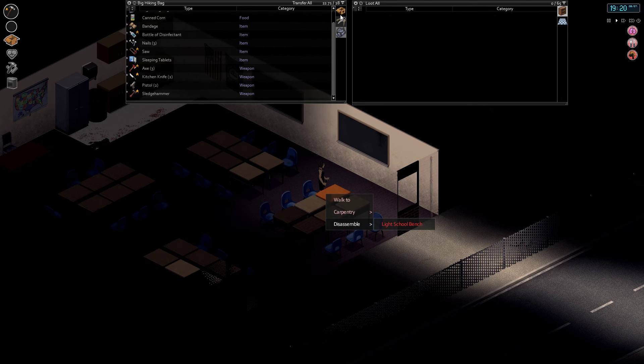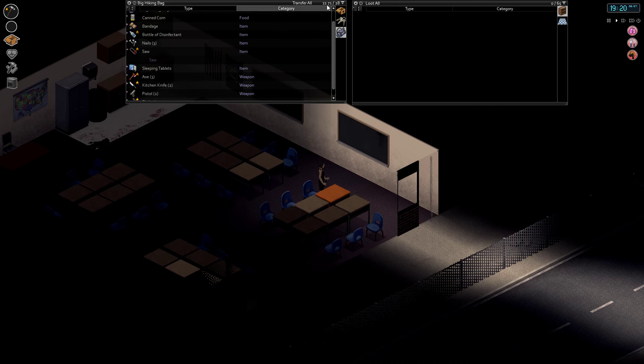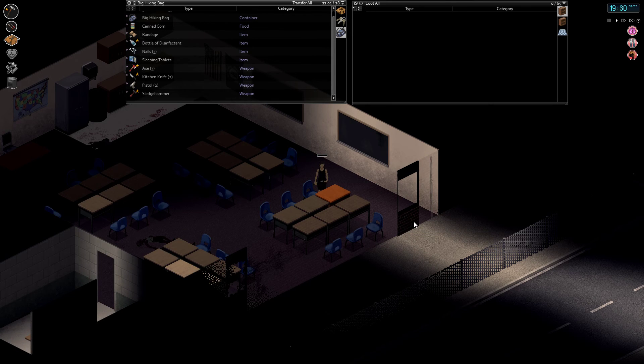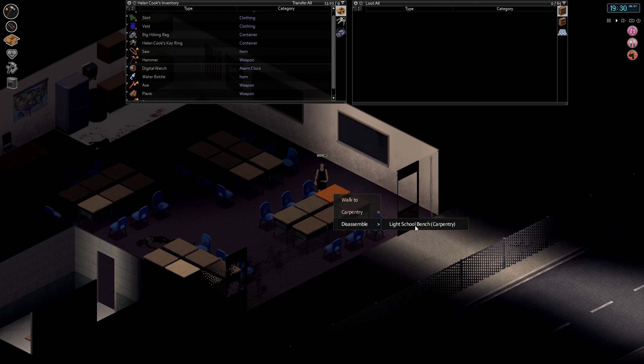Oh, that's really nice — it tells you what it's missing now. It doesn't actually require the screwdriver as I thought. Or maybe it does — let's see. Oh, it'll only show you that when you can't disassemble it, that's nice. Let's get two more planks and then we're good to go.